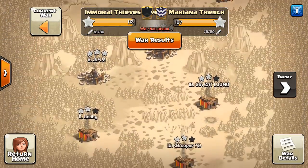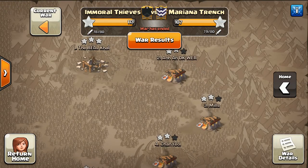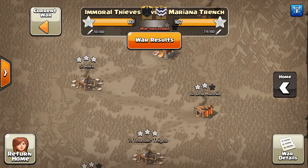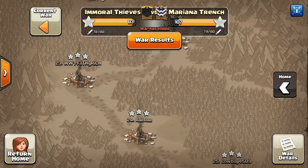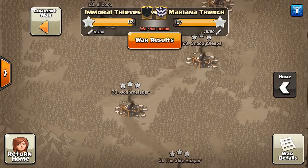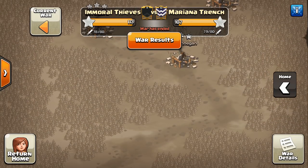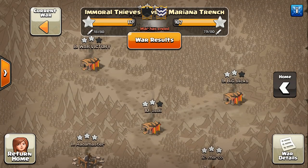You can see the difference was the Town Hall 10s mainly. Mariana Trench left quite a few of those on the board, whereas Immoral Thieves had a Town Hall 11 three-star, which we saw in the last video I uploaded, and then more Town Hall 10 three-stars mainly was what won them the war. Good job to both clans. It should be exciting to see the outcome of the CWL War going on right now between them. I'll do my best to cover that war as well, because we do have a CWL Light War in Genesis that we have to take a look at too.